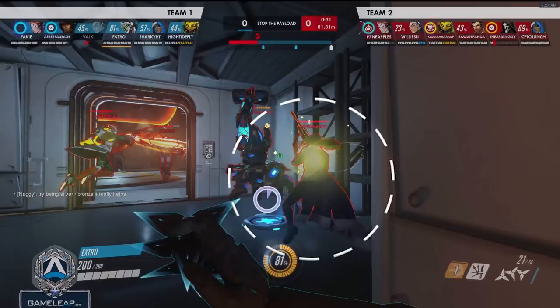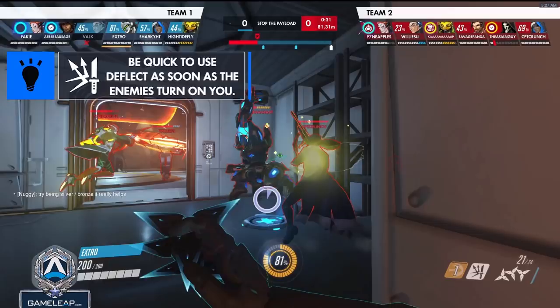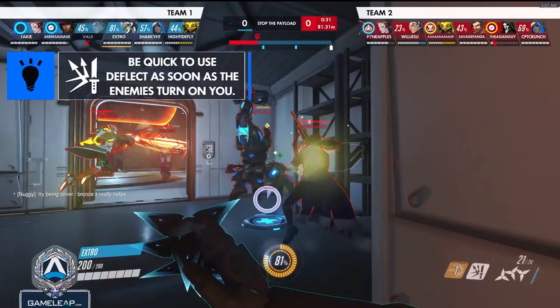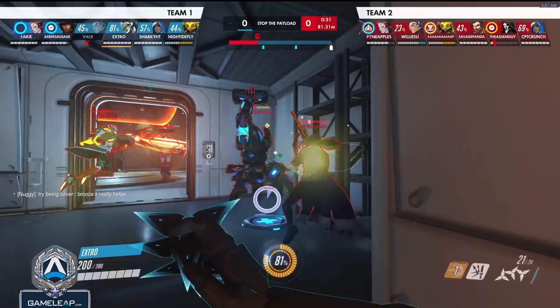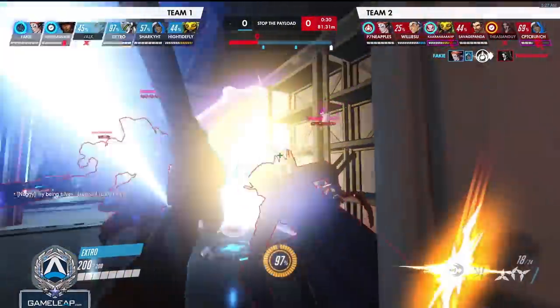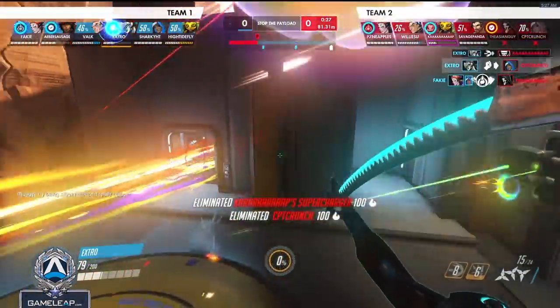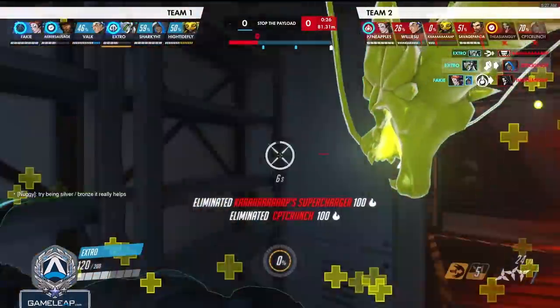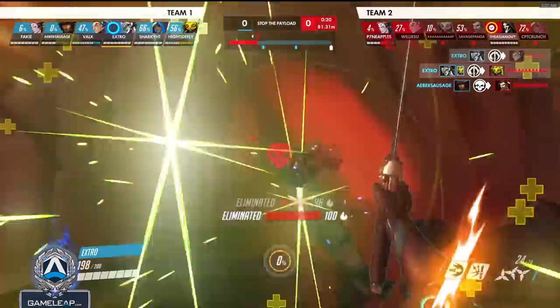This is something you really need to remember on Genji: the more pressure you put on someone, the more likely they are to make a mistake. This applies to all matchups — as long as you put high pressure where their fear of dying is heightened, they're more likely to make an error. McCrees are much more likely to accidentally flashbang themselves if they think you could kill them at a moment's notice. Because I put a lot of pressure on this Ana, it forces her to make a misplay, and from there I dive back in with my Dragon Blade, getting an easy 3K and a definitive teamfight win.